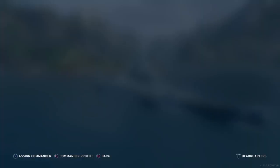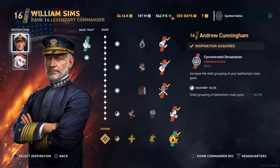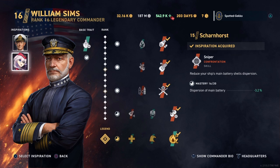Now let's look at Sims. He's at a very high level — level 16, legendary level 3. For inspirations: Cunningham is without question my number one for dispersion accuracy builds on battleships because of his shell grouping skill for accuracy — he's at 4.5% initially. My secondary inspiration is now Scharnhorst, who has a sniper skill improving main battery dispersion at minus 0.32%, which is perfect for dispersion accuracy commanders.